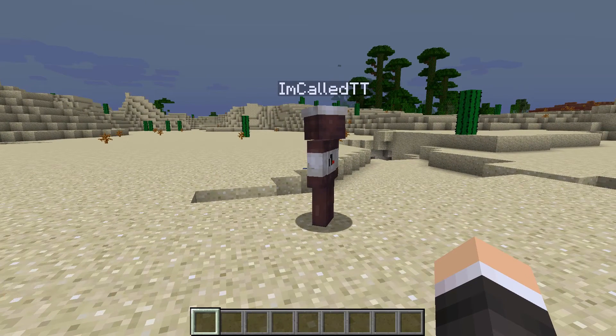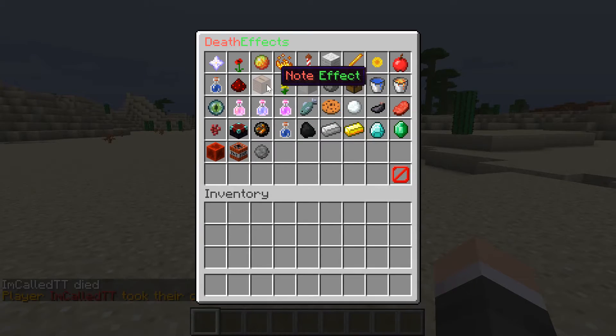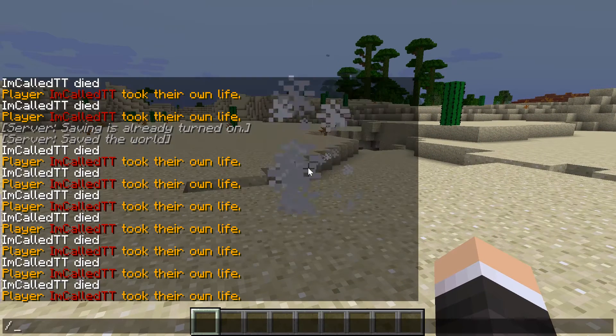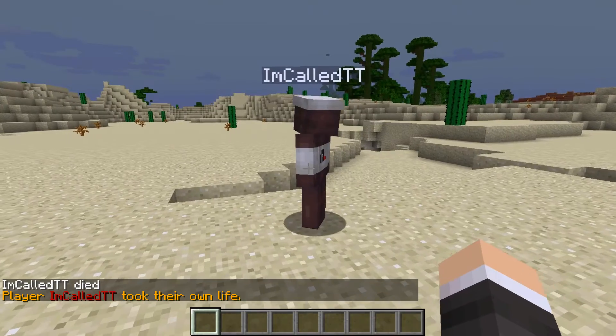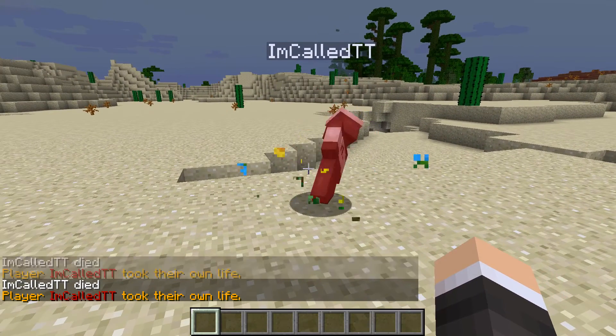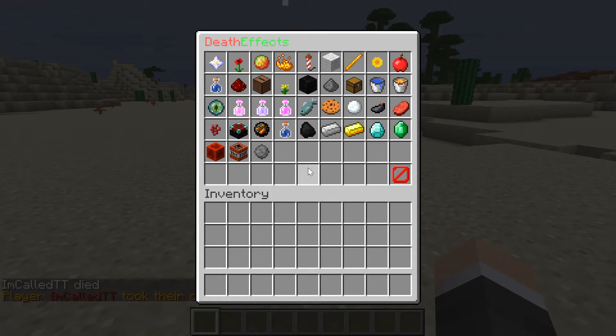How about we see the blood effect right now? That's pretty realistic, I think. The note effect — some more different colors, I like that. How about the flower effect? That just gives you lots of the animations that happen when you break flowers, which makes sense to me.